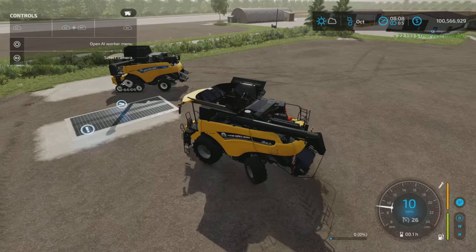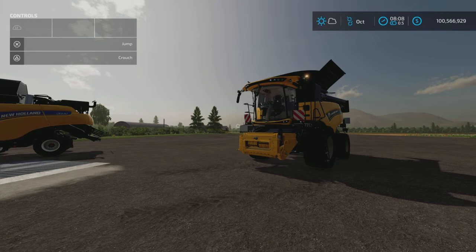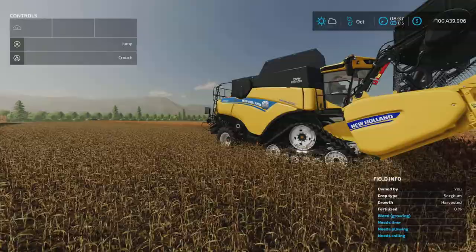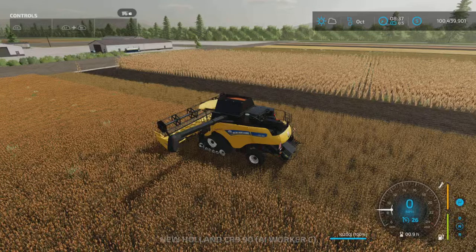Now I'm going to throw both of these out in the field and give them a test. We're back — both harvesters have been working, one in the sorghum field. As you can see, it has successfully filled its hopper. Let's unhire him and back up to show you the animation.